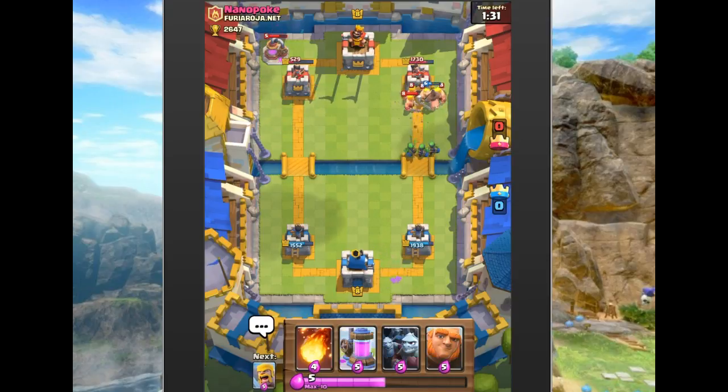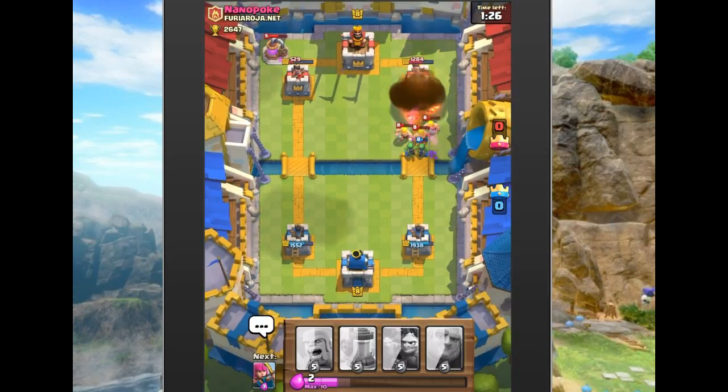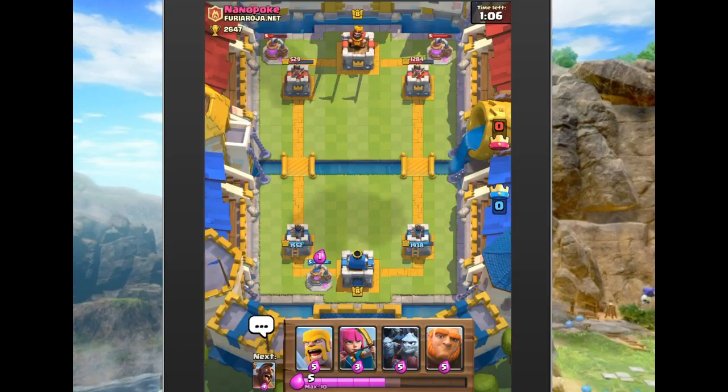He dropped the collector which gave us elixir advantage. We dropped a fireball and got really lucky — hit three out of four of those barbarians. He dropped another collector, so we drop our collector back here. You really don't want to drop a collector unless someone's dropping a building or collector themselves, because you go down a five-elixir deficit. We've taken a nice lead, though he does have the elixir advantage again as he goes with his big giant push.